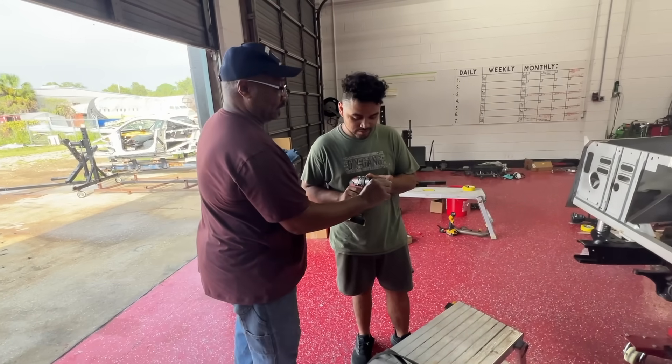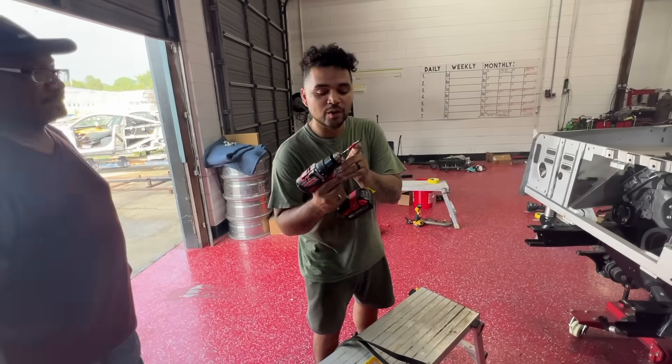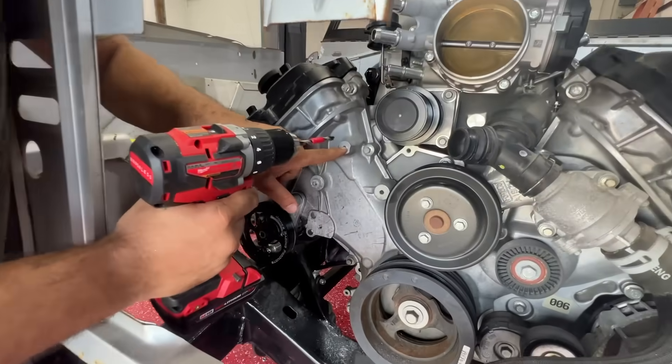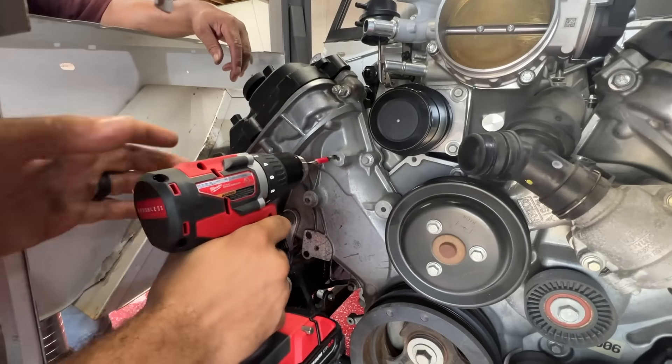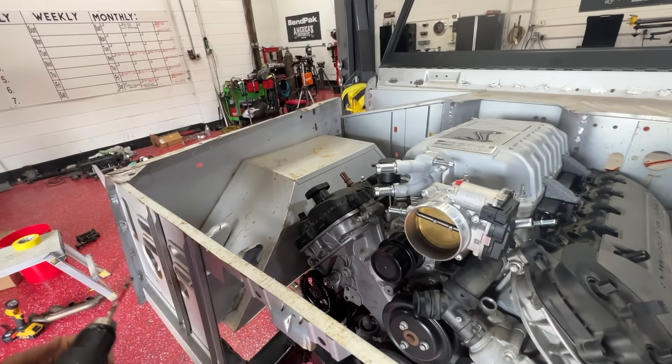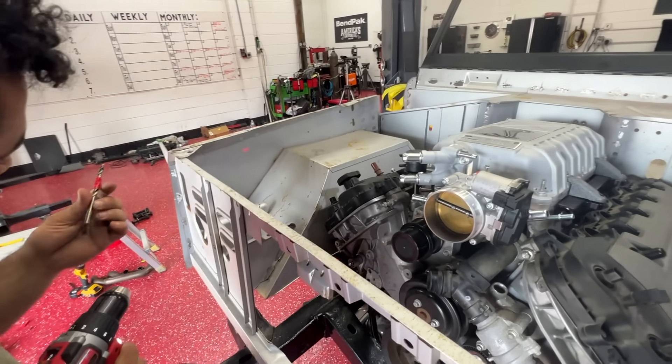You drill to a depth of one inch, so you put one-inch tape on the bit. Just so I know, we're doing this one, right? Yep, that is correct. You've got a 1764 drill bit — yeah, it's hammered.